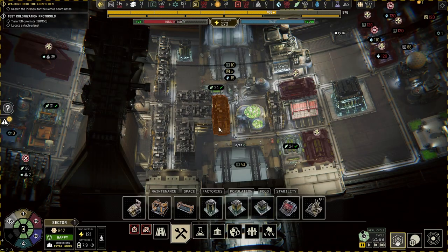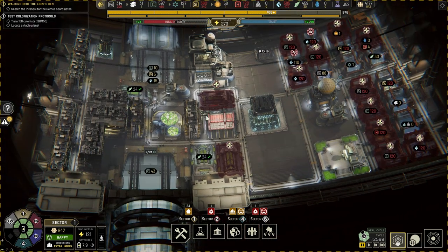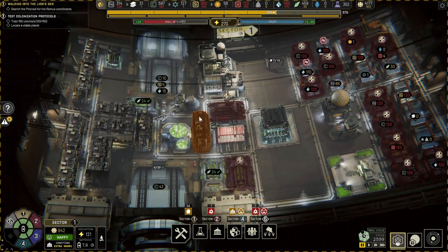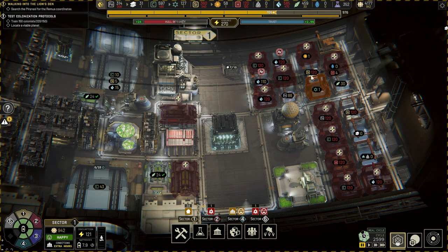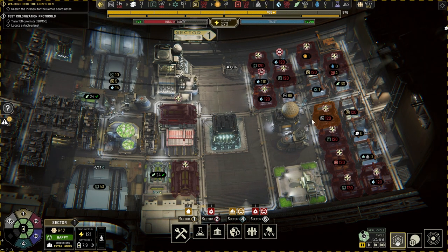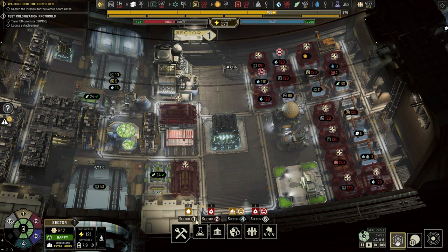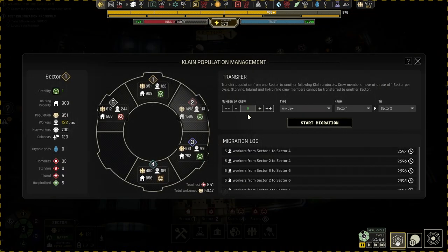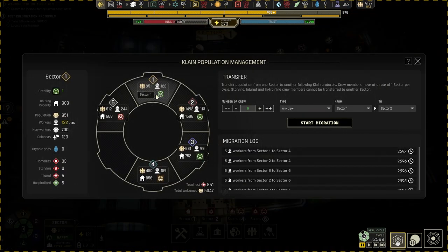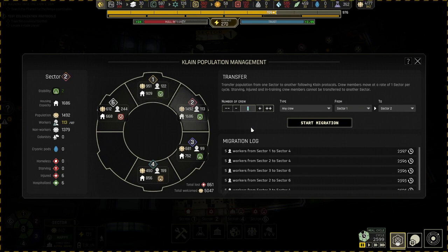Let's check the solar situation - oh, we maxed out on solar, so it has to be nuclear power next. Okay, this is sector one. It has now become a port as you can see - we maxed out on certain resources. Sector one is full in terms of housing; we need to move about 60 people.